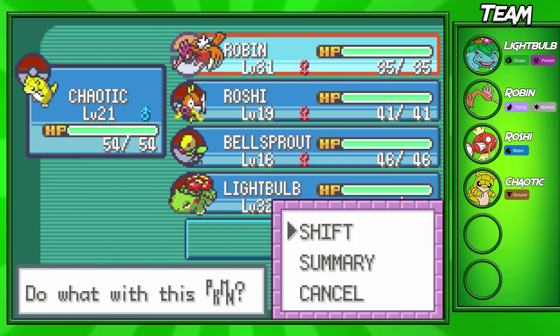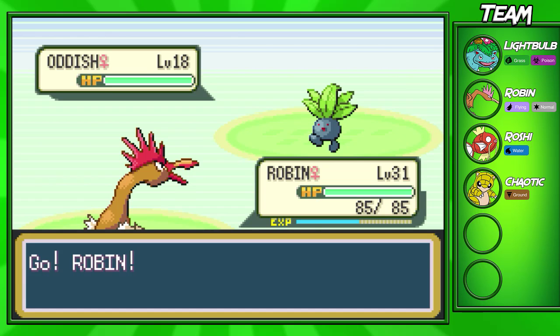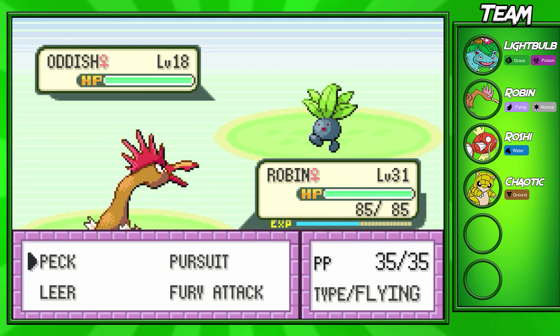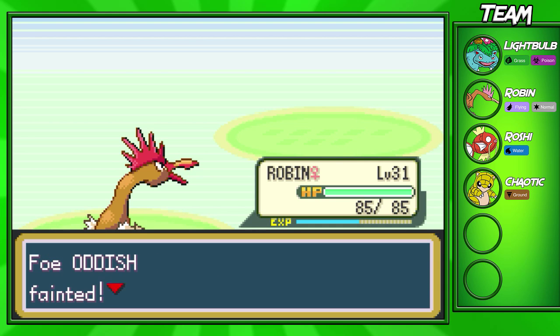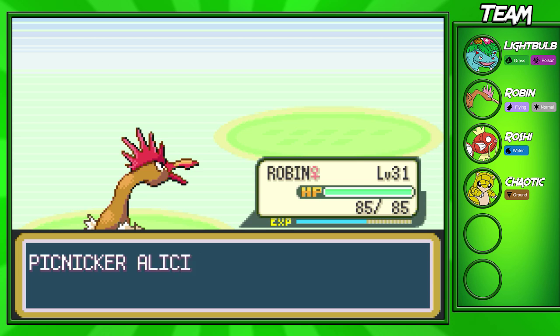Speaking of Robin, I'm actually going to switch out into him right here. I have to get my Chaotic to level 22 so he does evolve, but I don't think he could take out Grass-types, so we're not going to worry about that. I'm going to go for a Peck right here — this should be able to take out the Oddish one-shot, which it does. We are level 31 compared to level 18, so I wouldn't expect anything more from Robin right here.